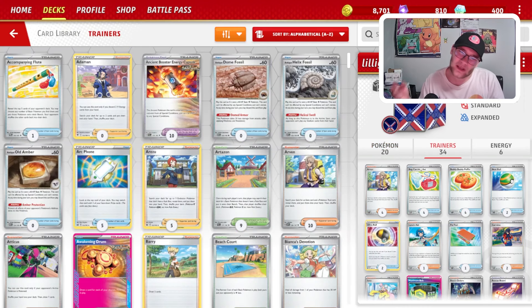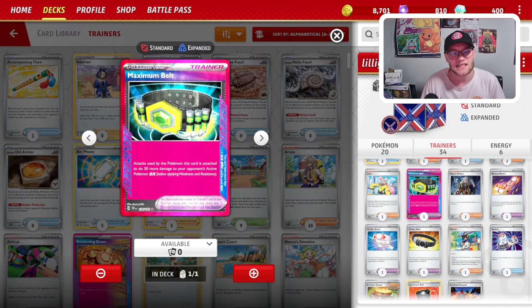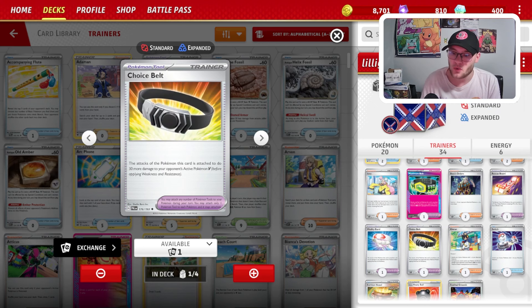Now that 200 damage is good but not great. So we do play a lot of damage mods, including Maximum Belt, which means we're hitting an EX Pokemon for up to 300 damage. We also have Curran, which would mean we're doing up to 360 to an EX Pokemon. We've got cards like Vitality Band, which would mean we're doing up to 280 damage, or Choice Belt, which would mean we are swinging for 320 damage to a Pokemon V.